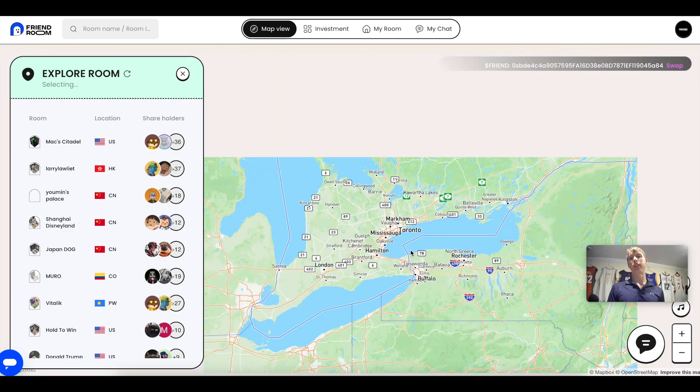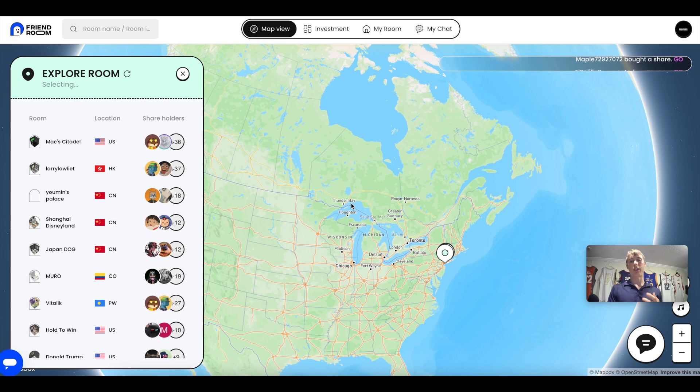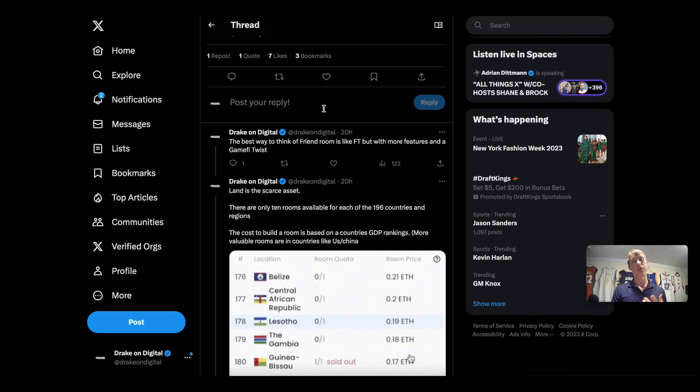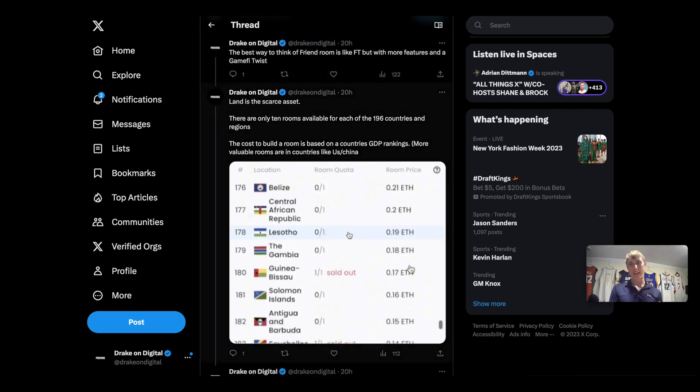The game I want to talk about is FriendRoom. Here's a world map of FriendRoom. In my opinion I like the risk-to-reward — it's a high risk, high reward degen play that could go to zero or make multiple X's. The best way to think of FriendRoom is like FriendTech but with more features and a game/fight twist. You're able to speculate on different lands, farm and earn a yield, and earn the FRIEND token — so basically it's FriendTech but with dividends.